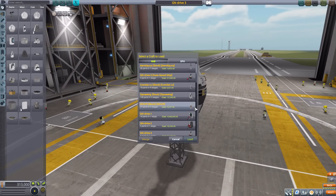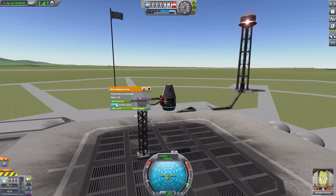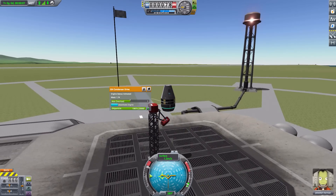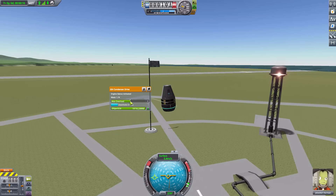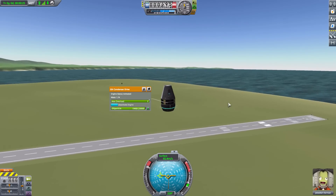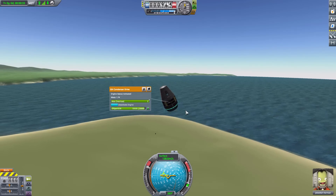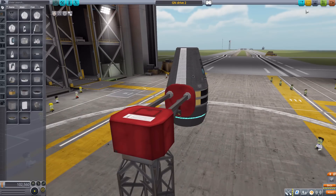Loading up GN Drive 2, which uses the more basic Condenser Drive. Unlike the last engine, this one does not have anti-gravity — it's purely just an engine. Activating it and releasing the clamp, on just one max overload it doesn't have a huge amount of power. Throttled all the way up, this is as fast as we're going to go at one overload — it'll still get you where you need to go, but if we increase max overload to two we accelerate quite nicely, though not quite as fast as the Tau Drive.